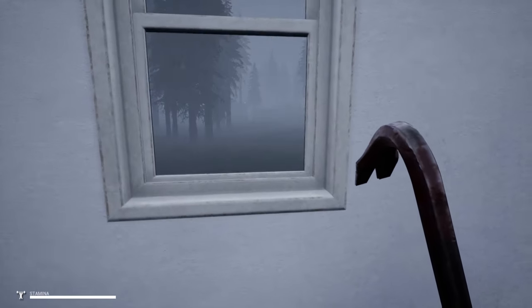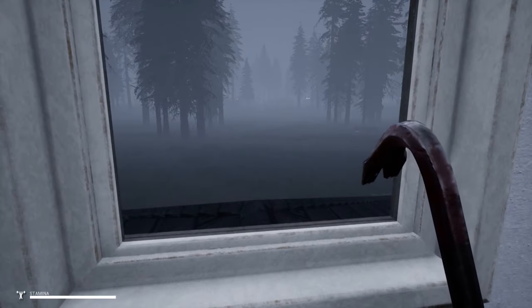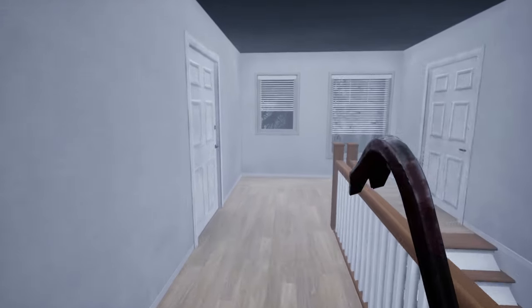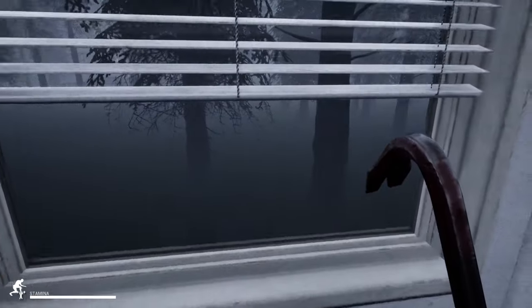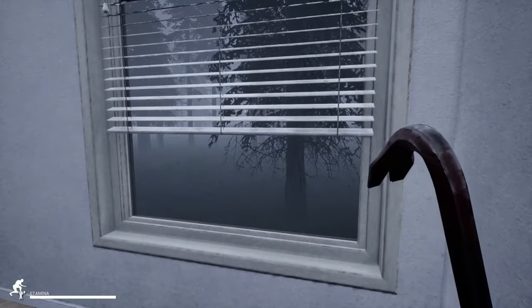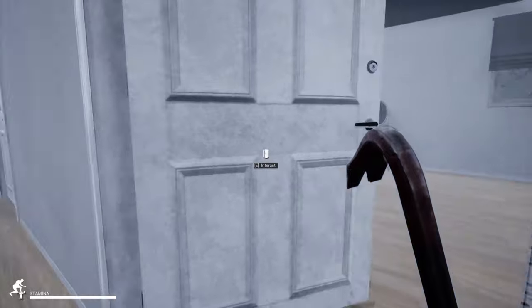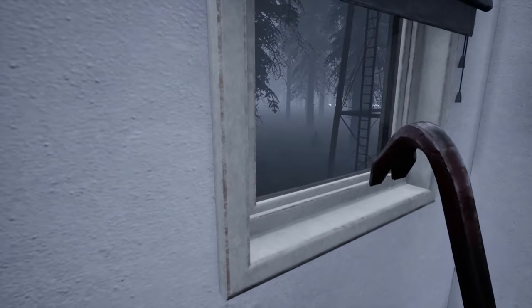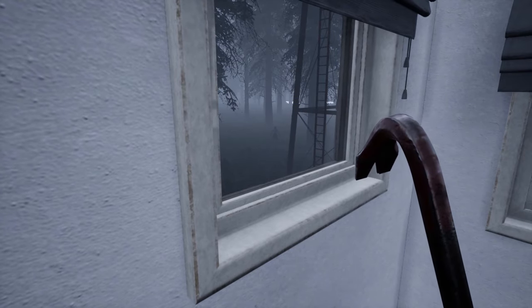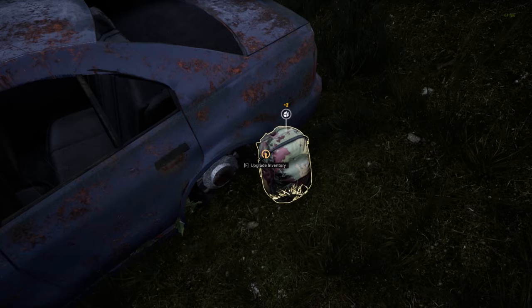Here I'm showing you the mist event — as you can hear, the background music differs and there are multiple zombies lurking around. The best course of action is to go inside a safe place like a hut or cabin and stay there until the mist goes away.